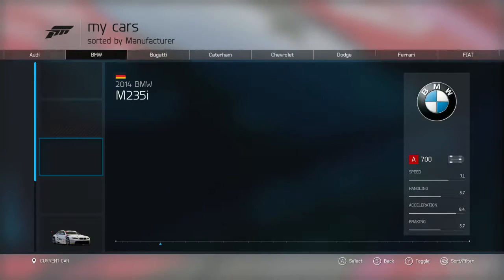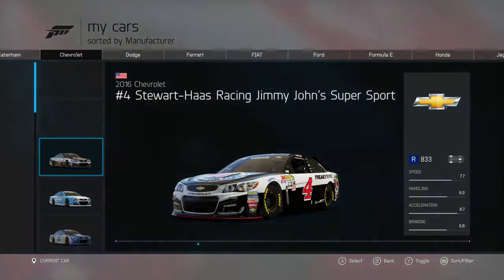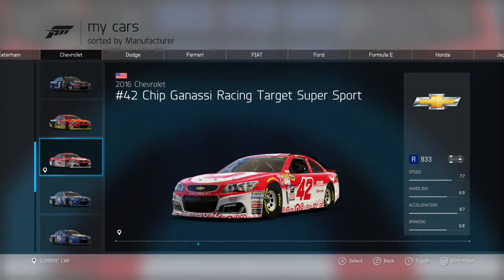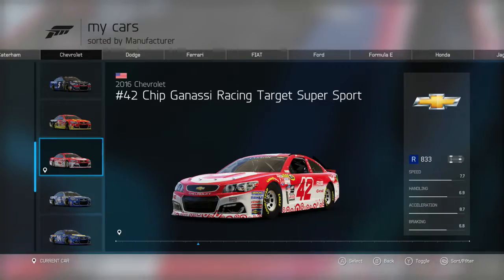Once you go into the game, you want to go over to My Cars, just there. There are only two cars that actually work for this achievement. Go over to Chevrolet and look for the ones that say Chip Ganassi. You've got number 1 and number 42 — they both say Chip Ganassi.